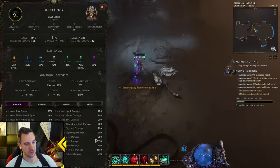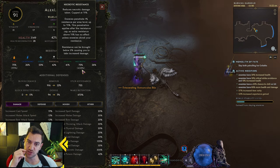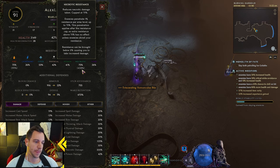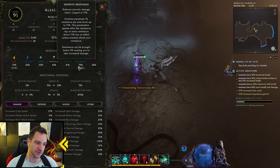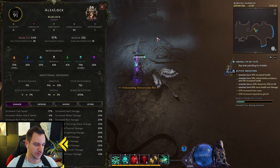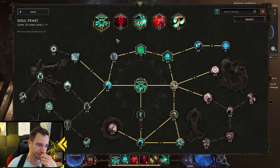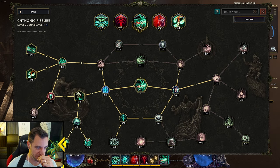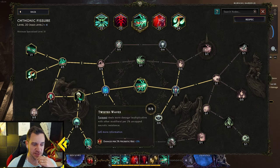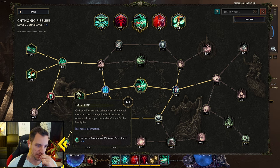It says torment — which is your damage over time from curses — deals more damage per two percent uncapped necrotic resistance. If you look at our character we have 408 necrotic resistance, and you can max this out much more — you can get this up to like 800 if you set your items properly with the proper affixes. Already at 400 at 127 corruption it's not insanely high but it's good enough, and I'm not even level 100 right so I gain more buffs later. There's also crit multi down here — two to three percent damage per two percent necrotic resistance.